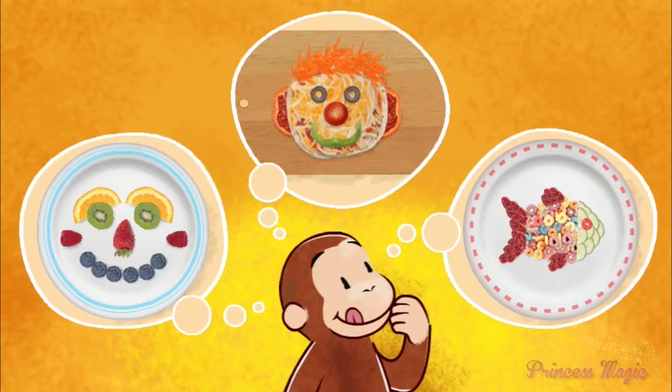Select the green button. Curious George is hungry! Will you help him make a yummy snack time treat? Select one of these snacks to begin.